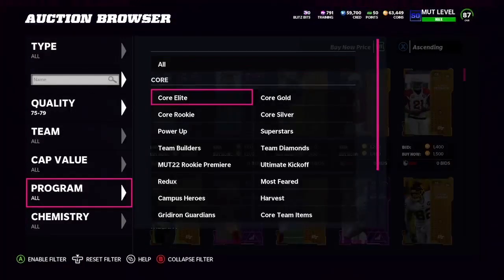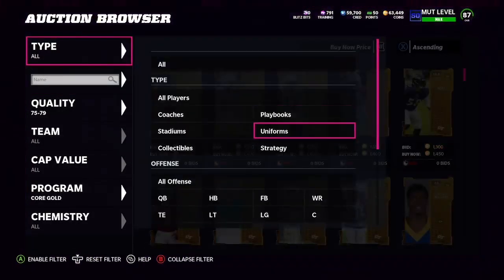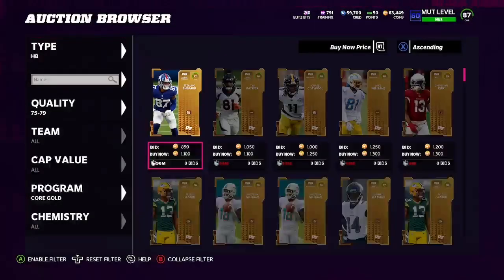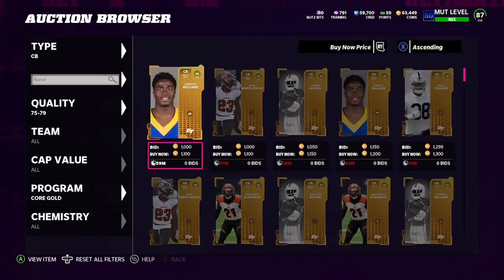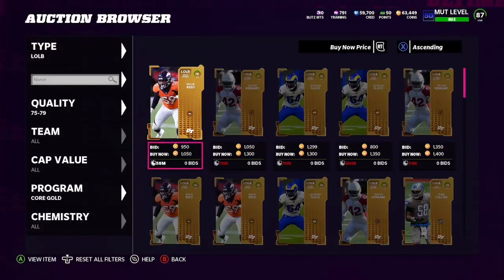The first step is getting the 75 to 79s. You're going to want to set the quality to 75-79, and also set the program to Core Gold. That's because power-ups — those purple cards — are flooding the filters, but you're actually not able to put those into sets. Then filter down by position or team, since this is how the Madden auction house works to show you cheaper cards. I'd recommend trying to buy these for a thousand coins and under, but this isn't as important as the next step.